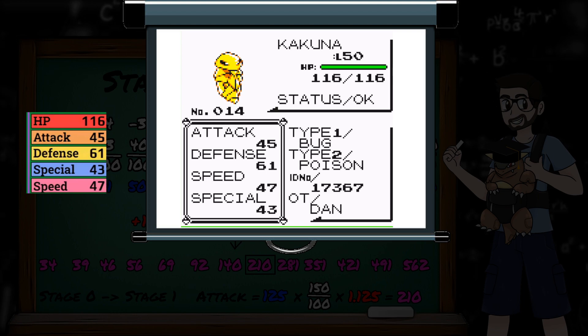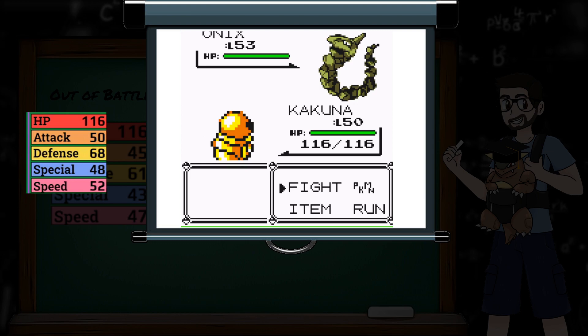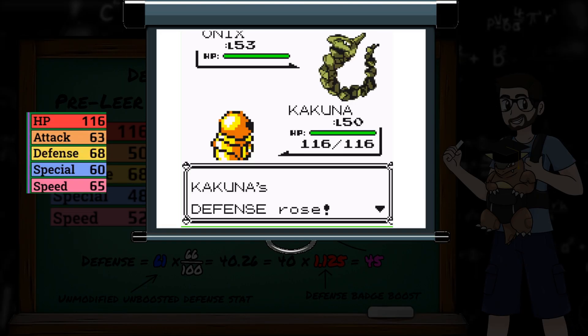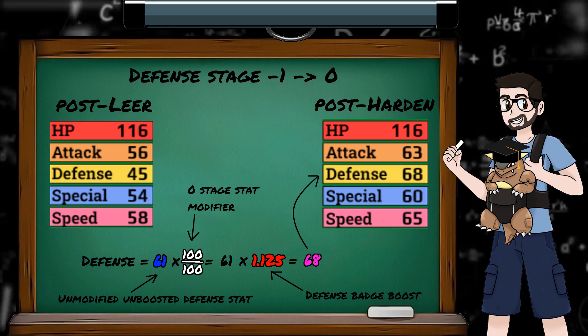For another example: I have all 8 badges, which means I'm getting badge boosted for all 4 of my visible stats. Out of battle, my Kakuna has 61 defense, which means in battle it should have 61 times 1.125, which is 68 — yep, that looks right. We take a Leer, which brings our defense down to the minus 1 stage, giving us an in-battle defense stat of 61 times 66/100, which is 40, then we apply the badge boost, giving us 45. Kakuna uses Harden, bringing our defense stat back up to stage 0, giving us 61 times 1.125, which is 68 again.